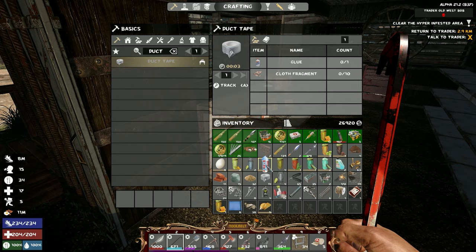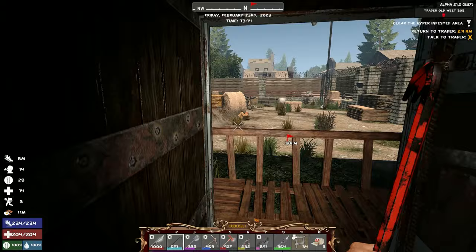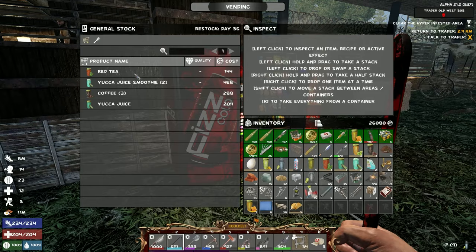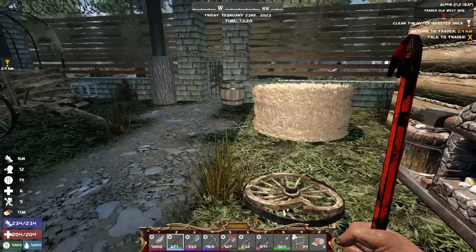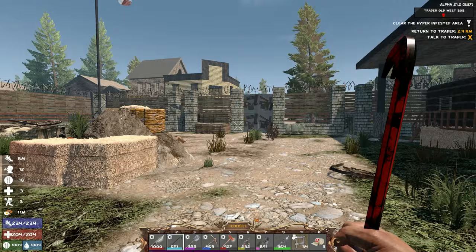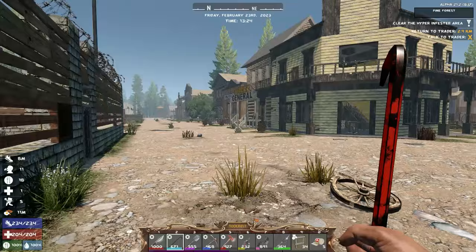This stuff is gonna spoil — when it spoils at least it turns into murky water, so that's even better for us. The more murky water we can find right now the better, because then we'll be able to make a ton of concrete mix. I'm actually thinking of putting it in a normal water container so it just spoils faster. Although there's the pricey ones that can really fill us up — this one fills you up like 78 water, so having them spoil is really bad for you.